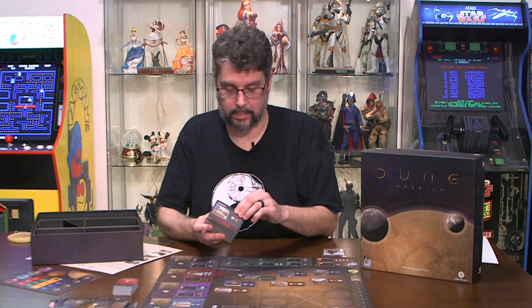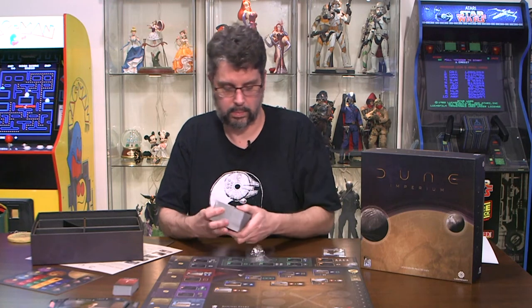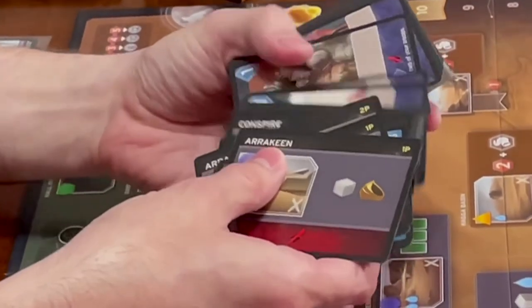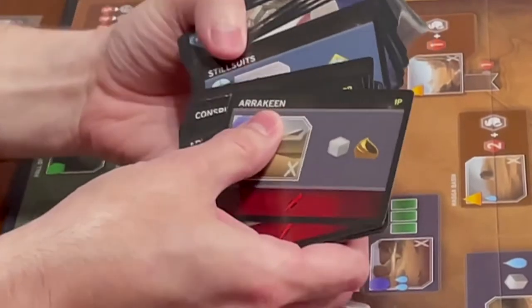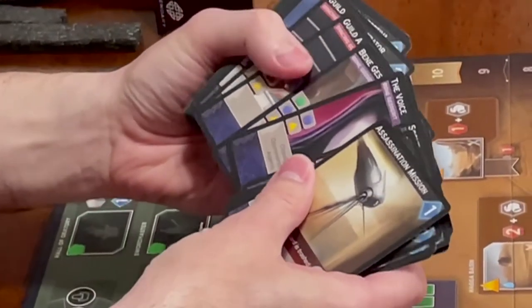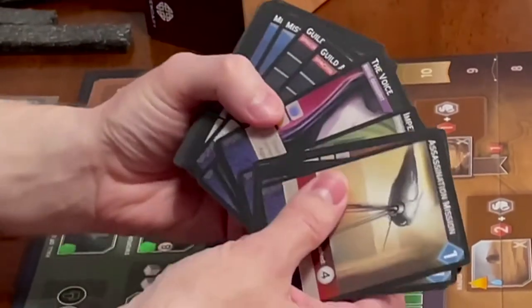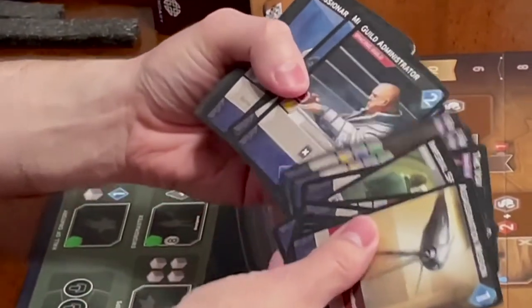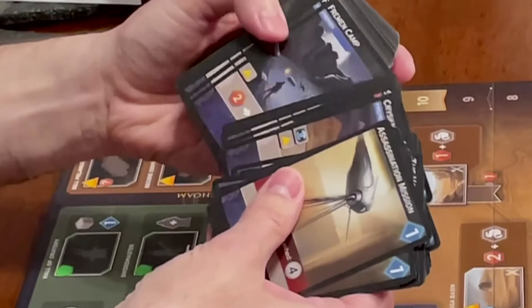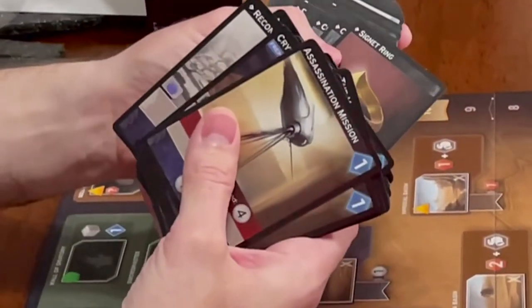Next we have a whole other set of cards. Got a reshuffle card — very important in the Dune movie. Assassination Mission — that was a good part in the movie. Scout, The Voice. Looks like some of them are very specific to the house. There's a gesture at the Emperor, Spacing Guild — though there's no Spacing Guild in the game, so I wonder. And then a Recruiter, Crysknife, a whole bunch of stuff. There are some Fremen cards — looks cool. The spice must flow.